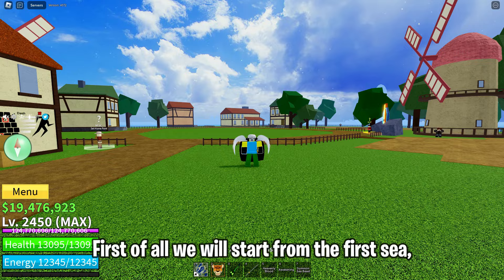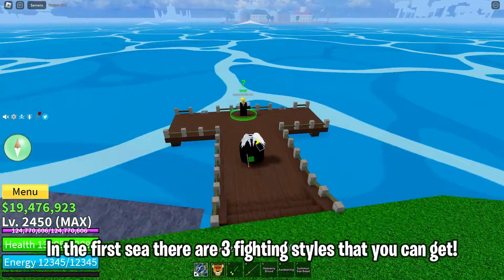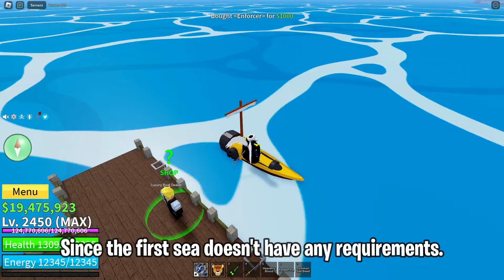First of all, we will start from the First Sea. In the First Sea there are 3 fighting styles that you can get, and I think it's quite easy to get them since the First Sea doesn't have any requirements.